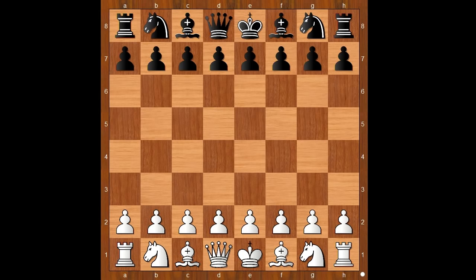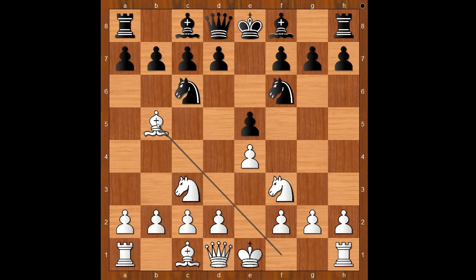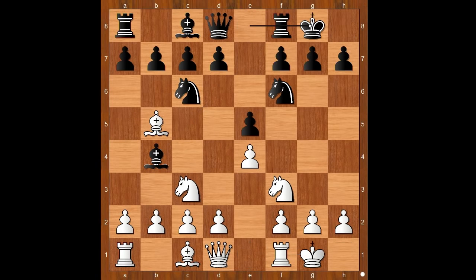Schlechter had white pieces and he started with e4. Juras played e5, Nf3, Nc6, Nc3, Nf6, Bb5 - the Spanish game - Bb4, the double Spanish. And both players castled kingside. d3, d6. Is that symmetrical or is that symmetrical?